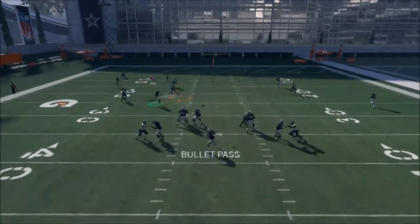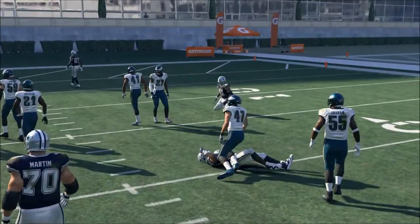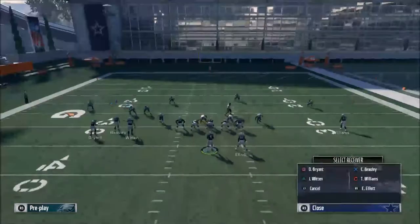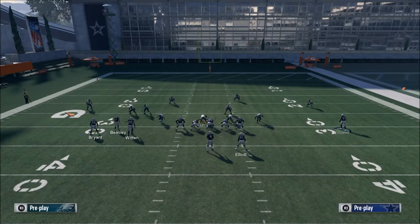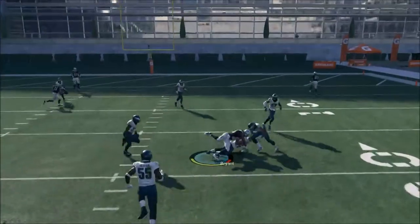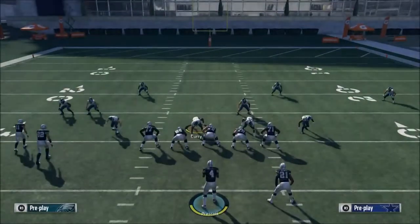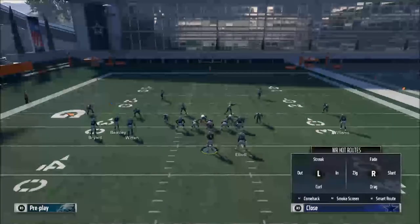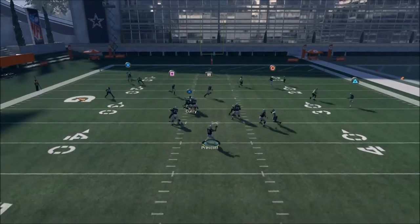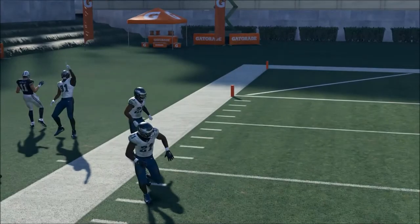Honestly, in the game I've never really seen any play stop this corner route — it's been super consistent for me. That route to Dez Bryant is probably the most consistent read you'll have against Tampa Two. It's very similar to PA Post — we set everything up exactly the same, the only difference is Beasley's now on a post route, and it works really well against Cover 2. Against Cover 3, same thing — down-and-away pass lead. In practice mode they defend it well, but in the game this thing is money.